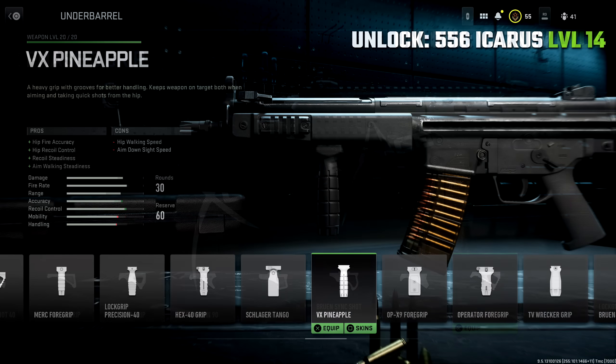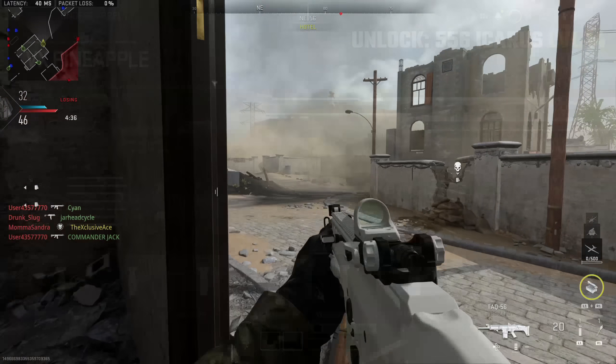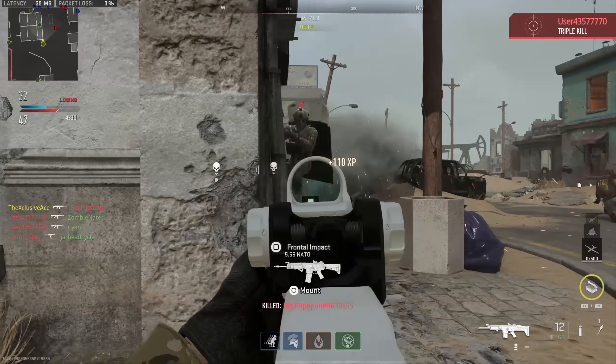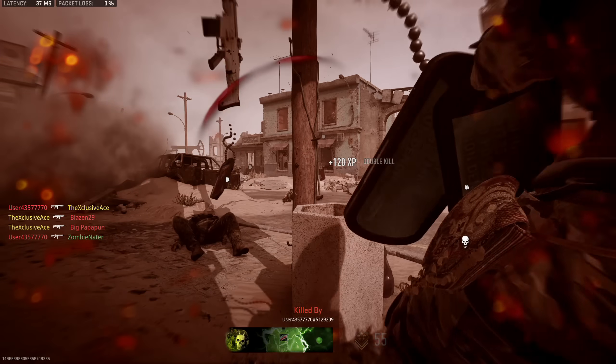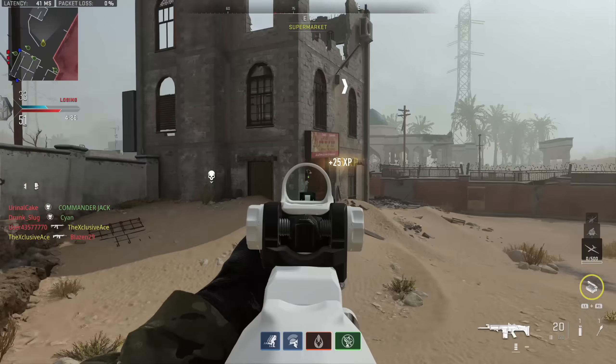The next grip is the VX Pineapple, which is much more for general recoil control. It helps with recoil steadiness, which seems to help with both vertical and horizontal recoil in this game. When you're looking at guns that don't have a lot of side-to-side bounce but do have some recoil you want to tone down, the VX Pineapple is an excellent option. This one is unlocked by getting the 556 Icarus up to level 14. Those are the main under barrel grips you want to have unlocked — great all-arounders that cover the specific needs of most guns.